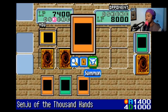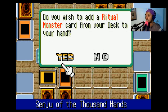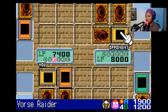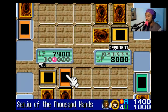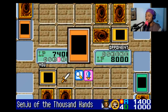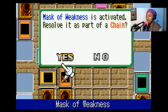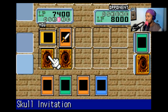Let's see, I'll summon Senju of the Thousand Hands! Its effect lets me pull one ritual monster from my deck and put it in my hand! I choose Relinquished! Let's see if I can set off one of those traps. His Force Raider's defense can't withstand Senju of the Thousand Hands' attack! Time for an attack! I'll have Senju of the Thousand Hands attack your Force Raider! And he flips over Mask of Weakness! Mask of Weakness takes away 700 attack points from its target!